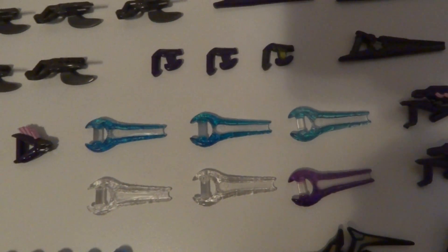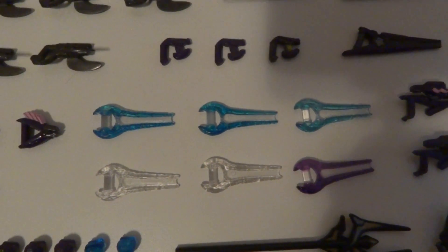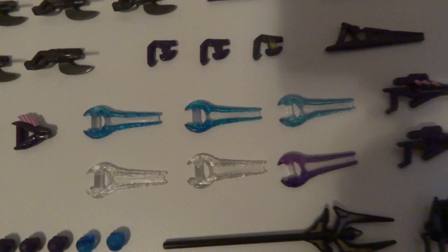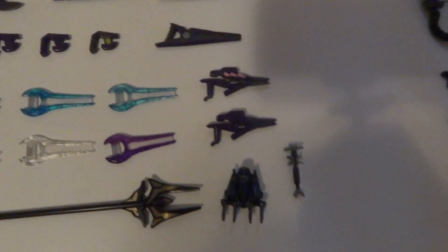Then for Energy Swords: two Dark Blue, one Light Blue, two Active Camo, and then the Purple one. Now for Needle Rifles: one painted, one not.